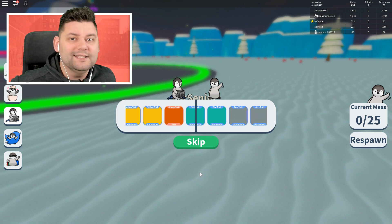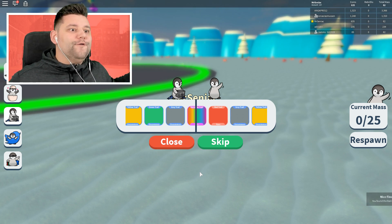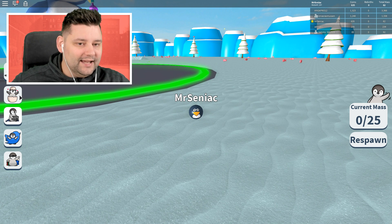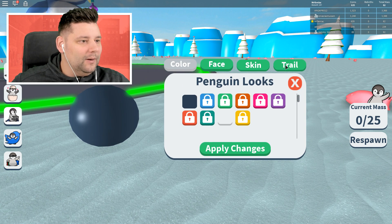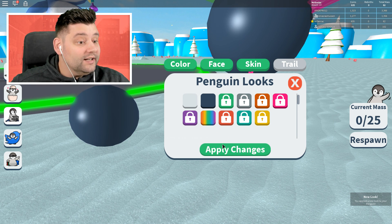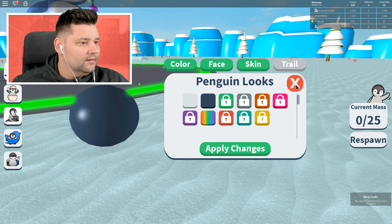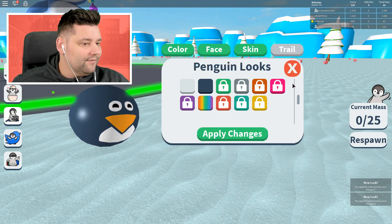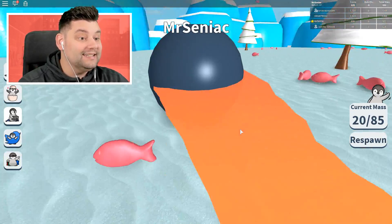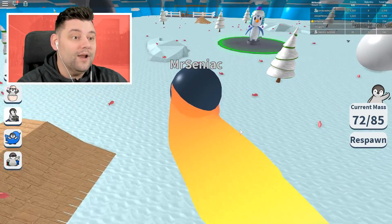What is it going to be? We're about to find out right now. It's a trail crate, by the way. Did we just legit get the rainbow trail straight away?! I think we did. So can I apply the rainbow trail? Apply. Oh my god — it has a mass cap increase of plus 60! I applied it and I've got an 85 capacity right now. My mass has just increased. You can see why decking out your penguin means more cash money for you.